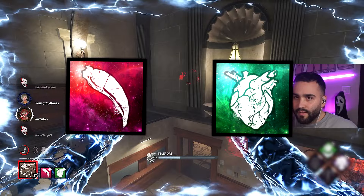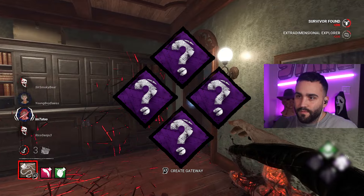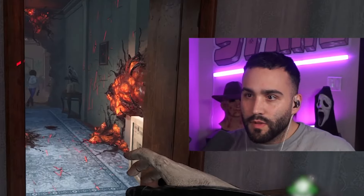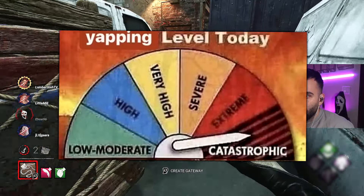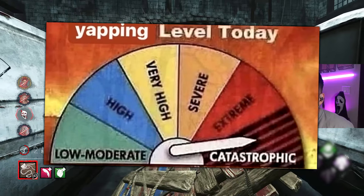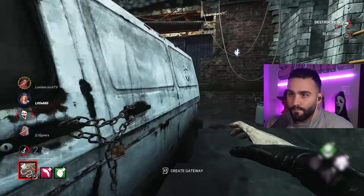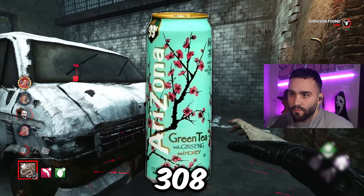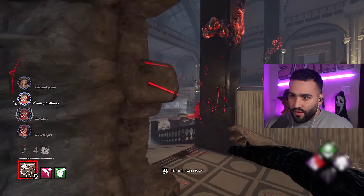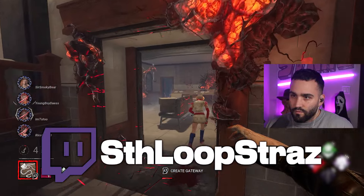Now that we have the add-ons that transform Pinhead into a deadly ranged killer, it's time to pick some perks that make this build borderline unstoppable. Real quick — I got chirped in my video for talking too much before gameplay, and I promised I would talk even more to continue to piss off those who don't appreciate the hours I spend scripting these videos. So user ArizonaT308, this one's for you, pal. I craft these builds live on stream and always enjoy getting input from chat, so swing by my stream at twitch.tv/southloopstras.